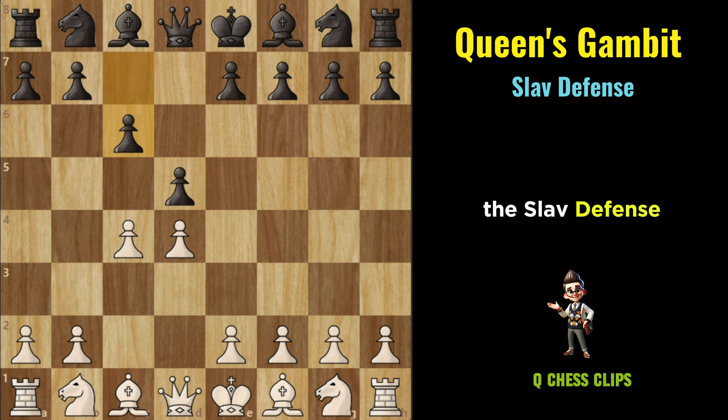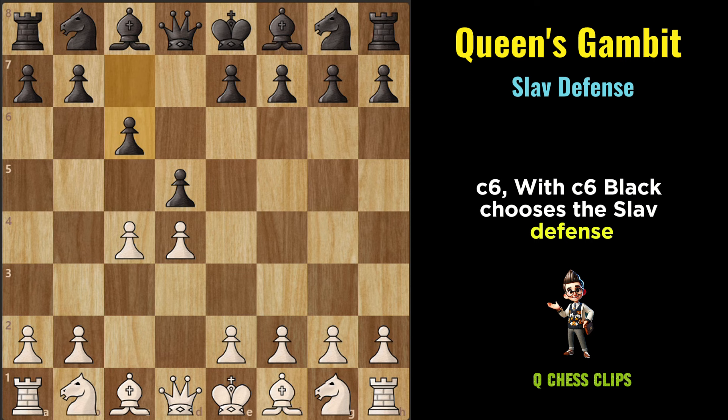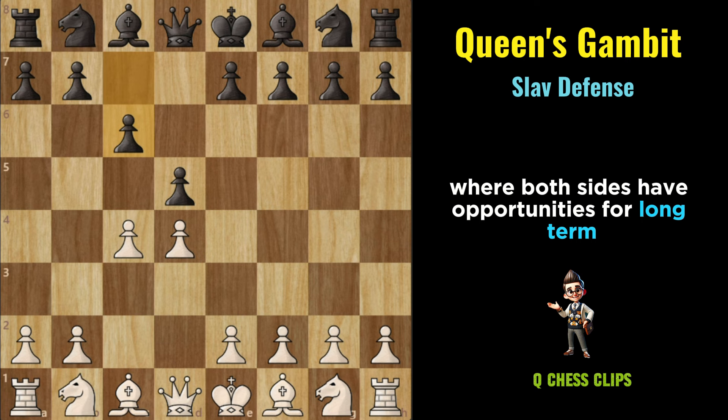Slav Defense: The Slav Defense is a solid and resilient response to the Queen's Gambit, favored by many top-level players for its solid pawn structure and flexible piece placement. It arises after the moves D4, D5, C4, C6. With C6, Black chooses the Slav Defense, preparing to establish a strong pawn structure and develop their pieces harmoniously. The Slav Defense often leads to slow and strategic middle-game positions where both sides have opportunities for long-term planning and gradual improvement of their positions.